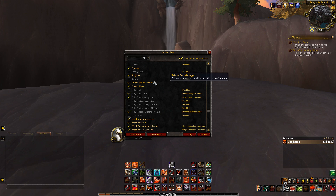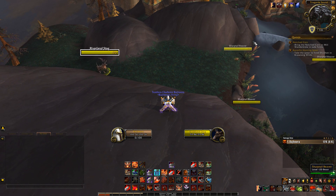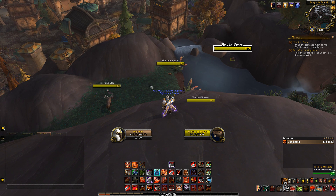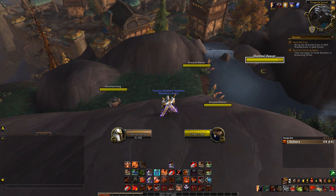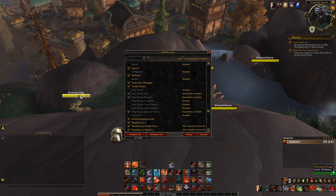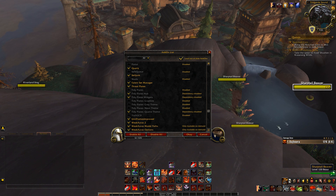The two most asked-about add-ons are my name plates and unit frames. The name plates are called Threat Plates — I used Tidy Plates in the past, and there's now Tidy Plates Improved or Tidy Plates Continued if you prefer. Threat Plates is easy to configure. All I've really done is set spotlight on target — so when you click a target it's a little bit bigger than non-selected targets — and enabled class-colored name plates with debuffs showing.